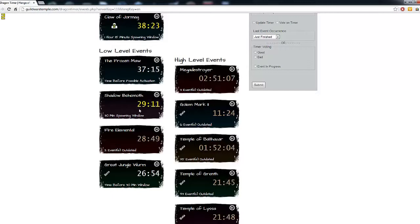So anytime within this 30 minutes that it's yellow, the boss can spawn. Once you've found which boss you're going to do, you want to go ahead and log into Guild Wars and get to the right spot, which I'll show you in just a second.